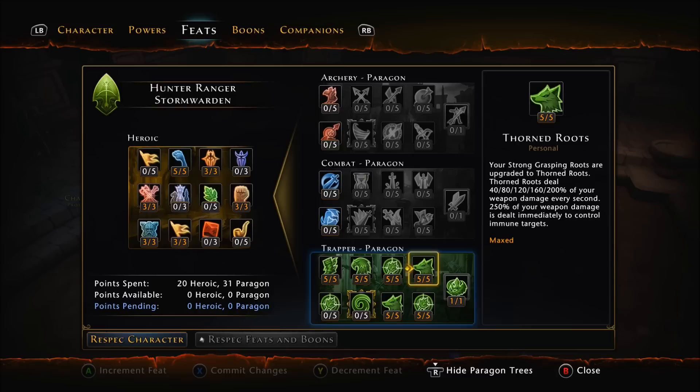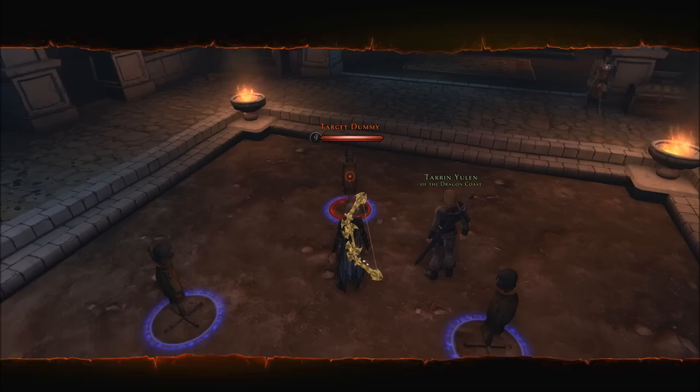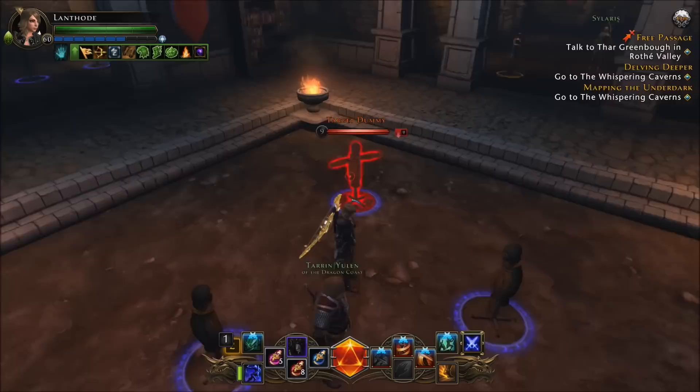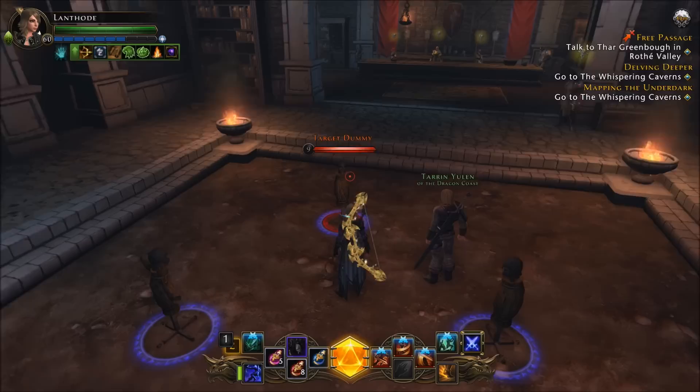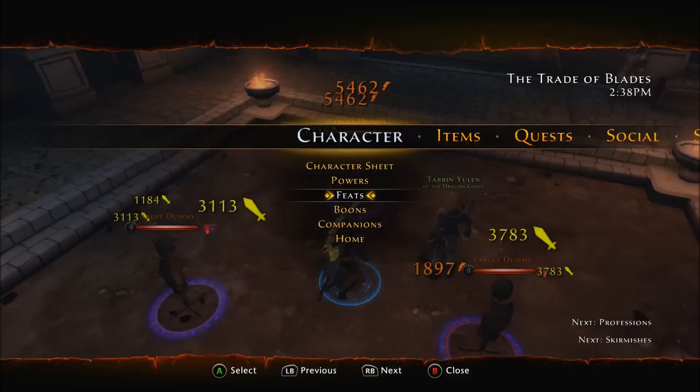Master Trapper instantly generates 20% of your AP, so you can spam dailies all day long. It increases your damage by 30%, which is huge. And it increases control durations by 60% — so those 7-second durations are now closer to 11 seconds. This buff lasts for 10 seconds and you can only apply it every 10 seconds, but basically we apply it every 10 seconds without really trying, just because we're switching stances and applying Grasping Roots so often. So it's much more of a passive buff than anything else.